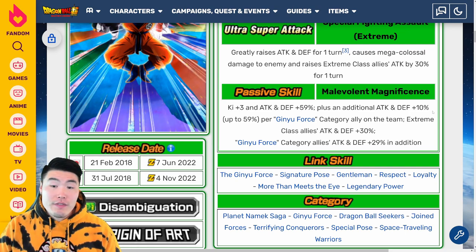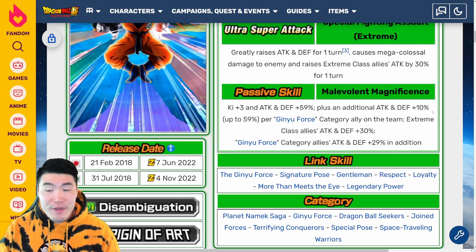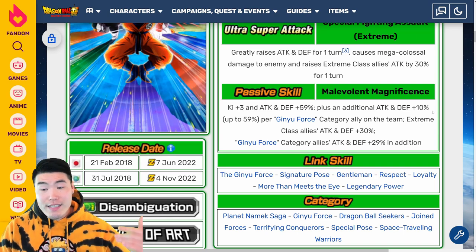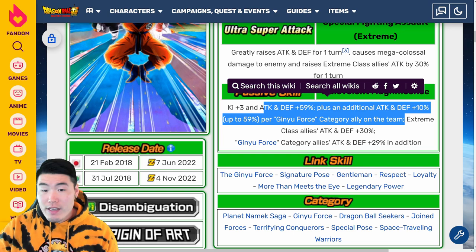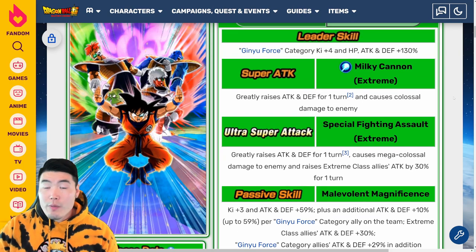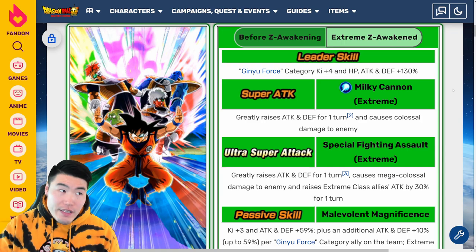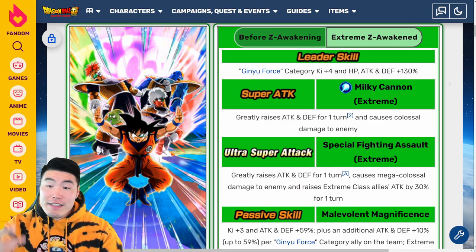Active Ki plus 3, attack and defense plus 59%, plus an additional attack and defense plus 10% up to 59% per Ginyu Force category ally on the team. And then Extreme class allies attack and defense plus 30%, and on top of that, Ginyu Force category allies attack and defense plus 29% in addition. So now he's giving Ginyu Force attack and defense plus 59%, which is kind of insane, and on top of that he's able to get over 100% attack and defense for himself. I would say a very solid Extreme Z Awakening. It's not like a super broken unit by any means, but it'll be quite strong, especially on the Ginyu Force team. That team was already one of the better teams in the game with the Hype LR Ginyu Goku, so now with this Extreme Z Awakening, that team is even more OP.